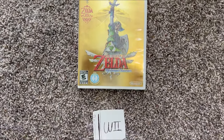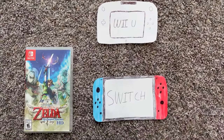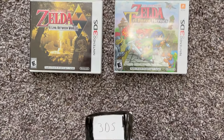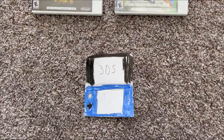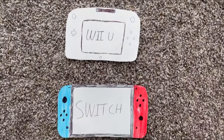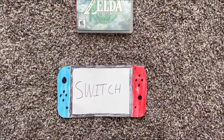Skyward Sword has a Wii version that can also be played on the Wii U, and a Switch version seen here. A Link Between Worlds and Triforce Heroes are 3DS exclusives — they weren't even on the Wii U Virtual Console. Breath of the Wild has both a Wii U and a Switch version with some minor differences. And lastly, Tears of the Kingdom is only available on the Switch currently.